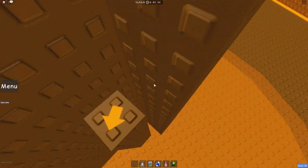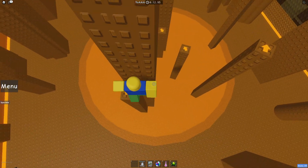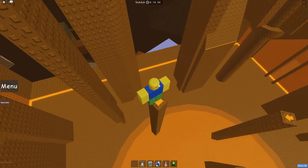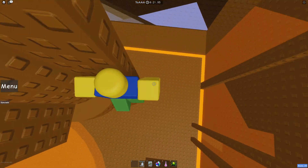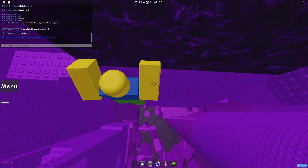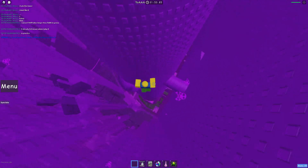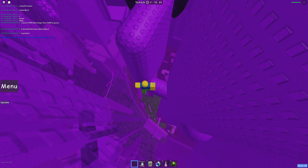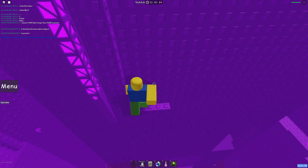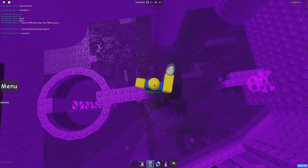First part, not too tricky — just a little spinning part. Once you're here, just wait to go around. So this wobbles, just be a little careful on it. It's not too tricky though. Don't hit that right there, just go straight to the other one — you can call it a full squeeze right there.